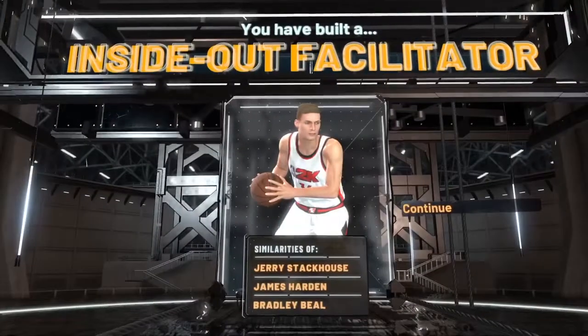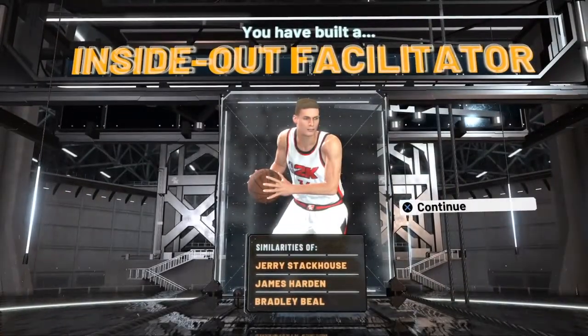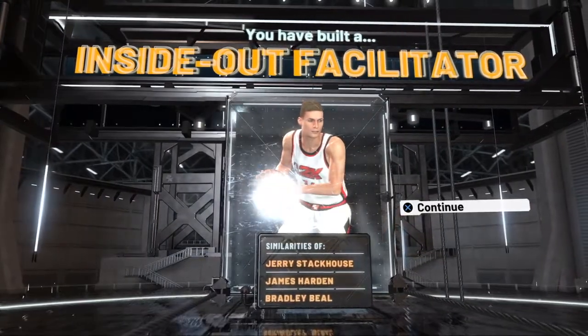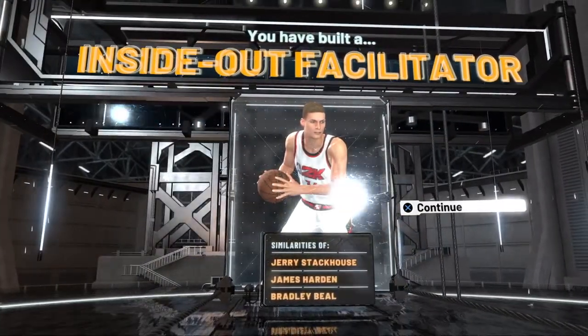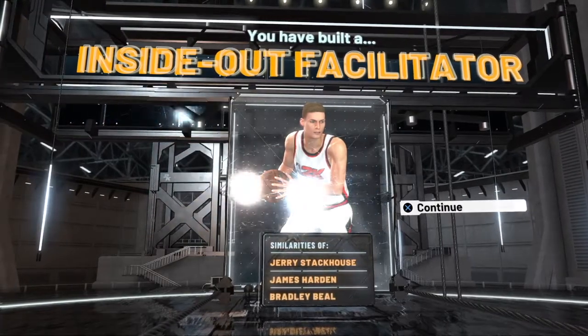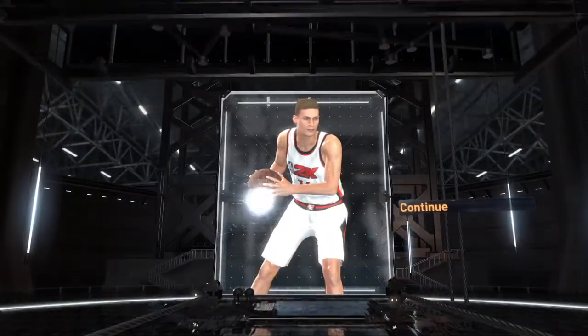This goes upon your play style — if you want to be a spot-up shooter, playmaking slashing, or shock rating, I feel like that's more of a James Harden type thing. As you see: inside-out facilitator, Jerry Stackhouse, James Harden, and Bradley Beal. This is a very effective build as a two, even as a small forward, or even a point guard. You could run this build in the Park or Pro-Am, and it'll probably be effective in MyCareer.